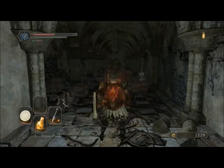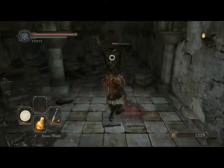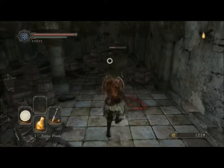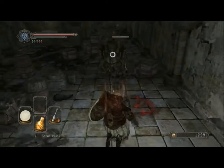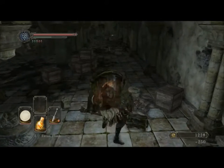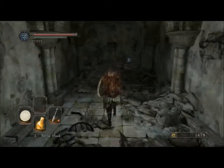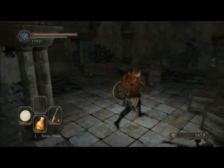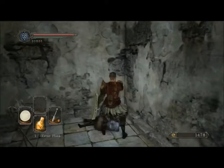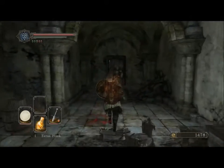These guys respawn too, so it's not like they're one-and-done. Which sucks because these guys hit hard. They take damage pretty easily but you can only get two hits in and then get away if you're lucky without getting hit. We got a torch but they're not in the inventory and I don't know how to light them.